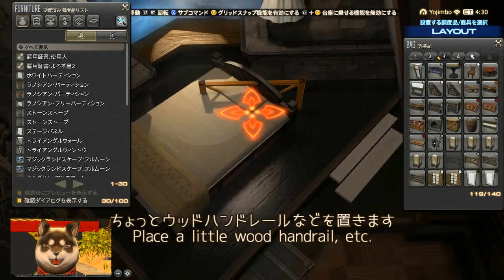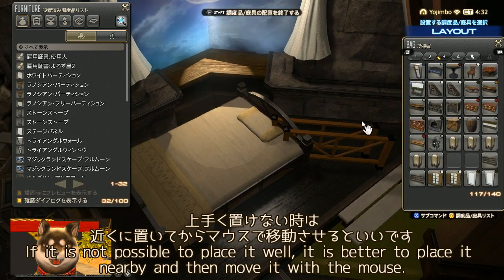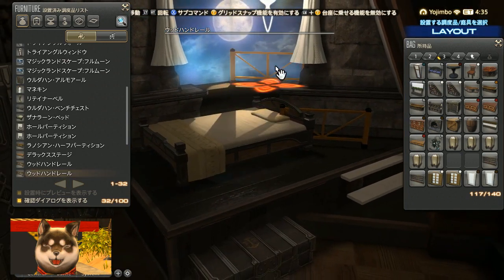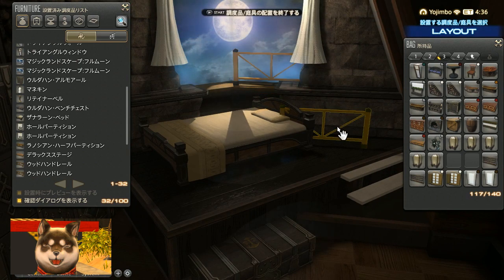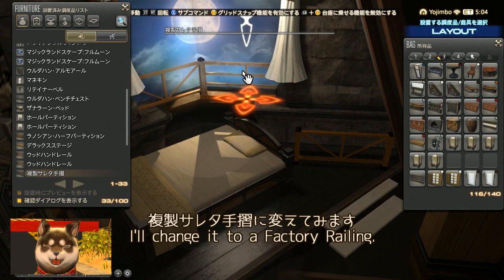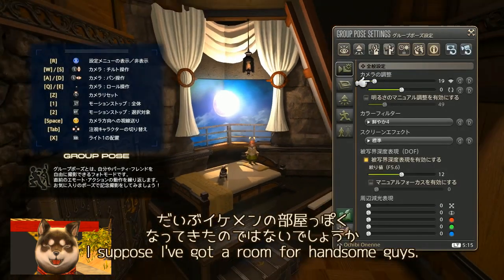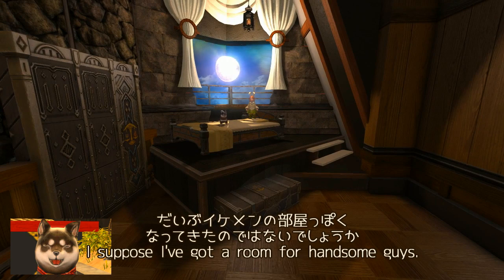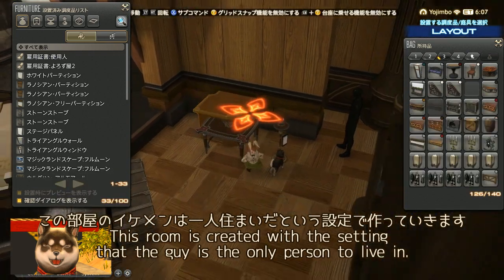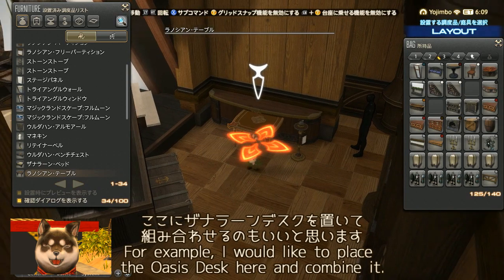It's a bit dark right now, but I'm working in the dark to figure out how to display the moonlight effect. When brightened, it looks like this. I place some Wood Handrails — if you can't place them easily, put them nearby and move them with the mouse to get them to sit right. I try swapping to duplicated handrails and prefer them personally. It's really starting to look like an Ikemen's room! The setting for this room is that the Ikemen lives alone. You could also add a Zanalan Desk here.